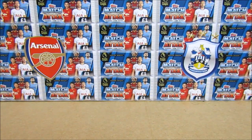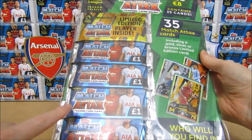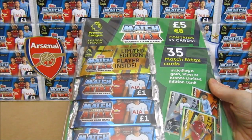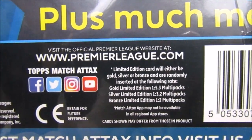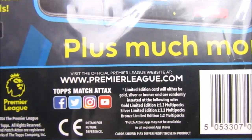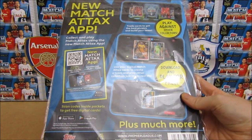Hello, we are Football Couple, and today we are going to be opening up this Match Attax 18/19 £5 multi-pack. This contains 35 cards in four standard £1 packs and the special gold guaranteed limited edition pack, where we will either get a gold, silver, or bronze limited edition. We'll have a quick look at the back for the ratios — 1 in 5.3 chance of a gold, 1 in 3.2 of a silver, and 1 in 2 of a bronze. Those are the odds for any of the 4 regular limited editions, not the superstar limited editions.